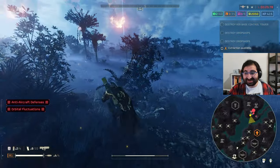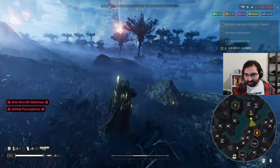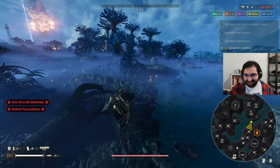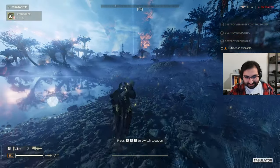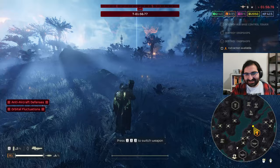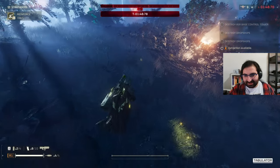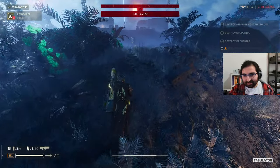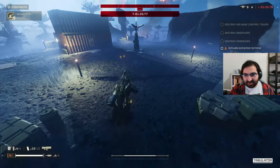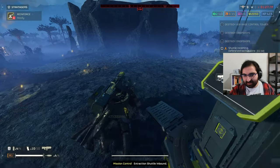We did everything — let's get out of dodge! Please give me a good extraction. Did they see me? Okay, the music theme just changed. The samples are not looking too good — that's just how it goes. The extraction zone is not the best. The best one is like the mountain one where it just funnels all the bugs or robots to it — this one is a bit rough because it's a wide open area so you can get swarmed easily. But we're chilling. Two minutes — that's perfect.